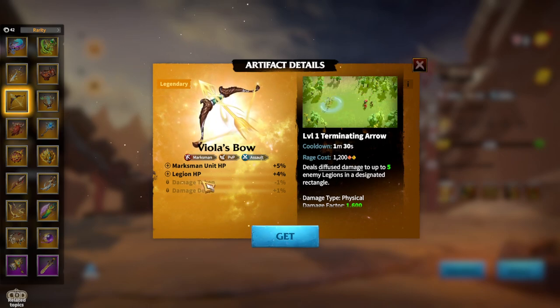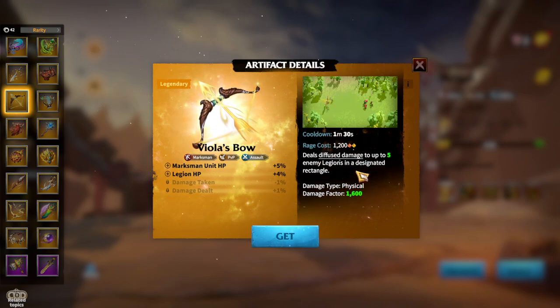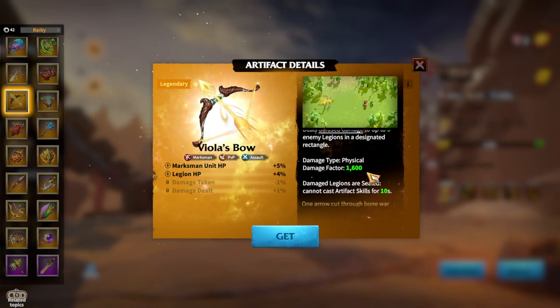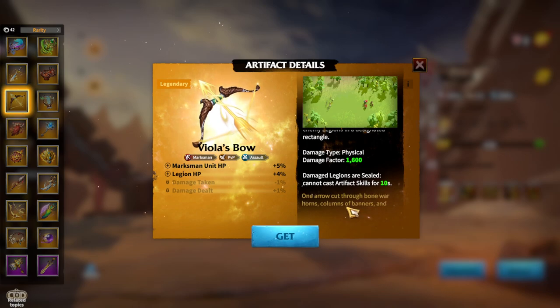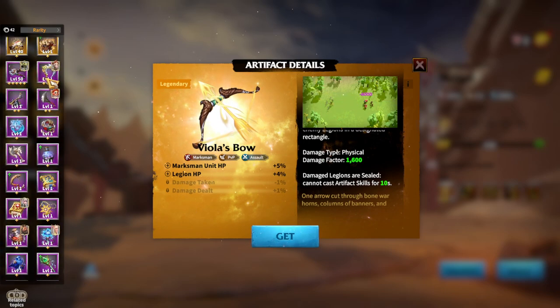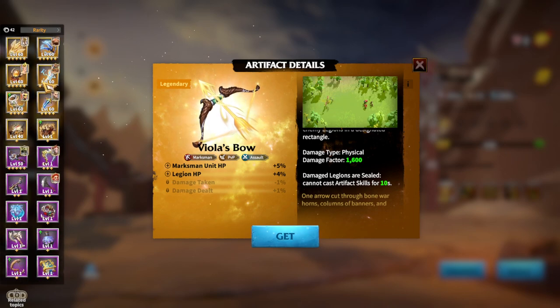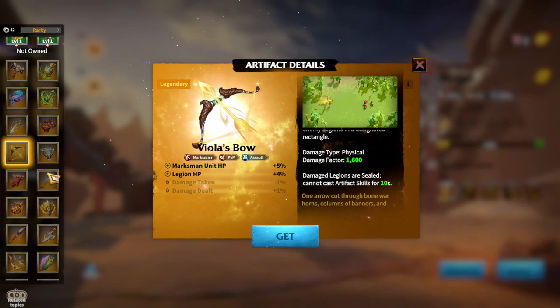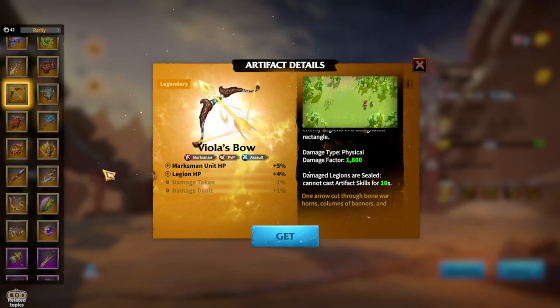Viola's Bow has Marksman unit HP and Legion HP — not the best stats for Marksman artifacts. The skill is an Assault skill dealing damage to five enemy Legions, 1600 damage factor. Damaged Legions are sealed and cannot cast artifact skills for 10 seconds. It's more of a debuff style of artifact skill. Not the best one, but if you don't have Shadow Blades or Heart of Gamacy, especially Shadow Blades, you will generally be using Viola's Bow in terms of Universal ones.